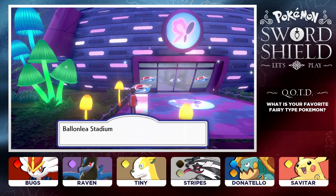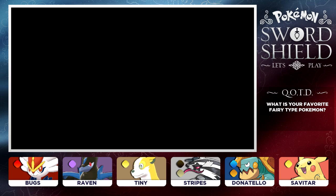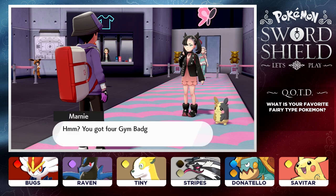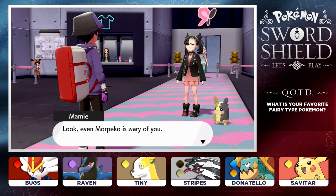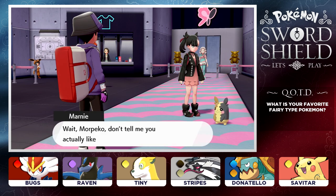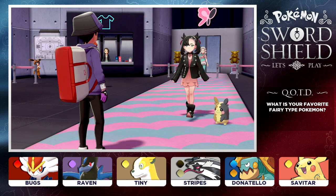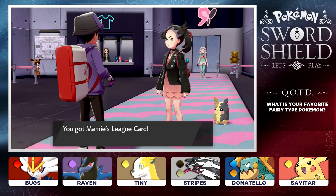Let's make our way inside of the Ballonlea Stadium as we are ready for our fifth gym challenge. Challenger Rodri - you got four gym badges already. I'm going to have to watch out for you. Even Morpeko is wary of you. Wait, Morpeko - don't tell me you actually like Rodri. We've already had a serious battle with him - he's an opposing gym challenger. Look, just take one of my lead cards. We got Marnie's lead card.